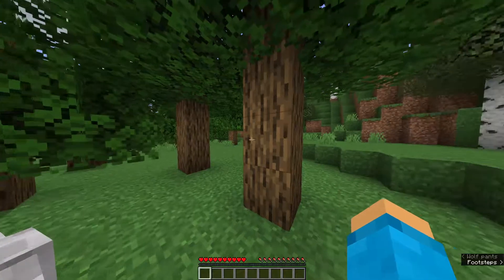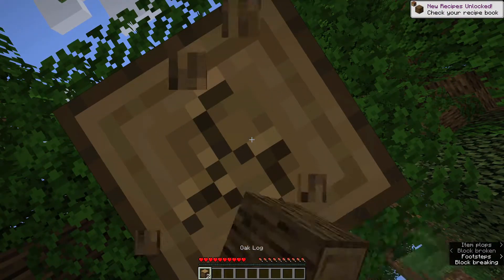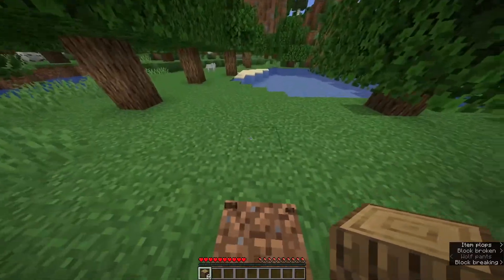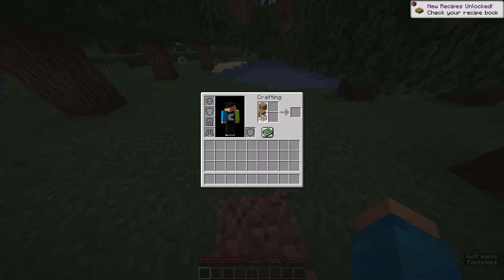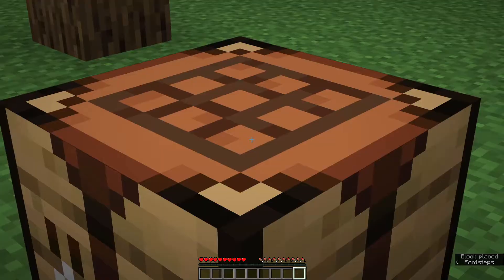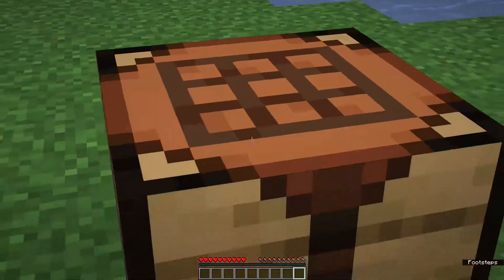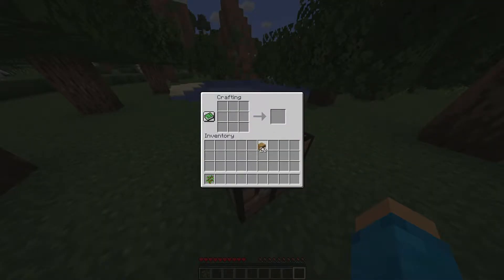Usually the first thing you do once you get into the game is punch a tree — that's really how you get all your materials. You could find some other structure like a village or an abandoned nether portal, but breaking a tree is usually the best thing to do. I definitely mined way too much of the tree, but I've got 24 planks. Let's quickly make a crafting table — if you don't know what a crafting table does, it is literally the number one most needed thing for the entire game.